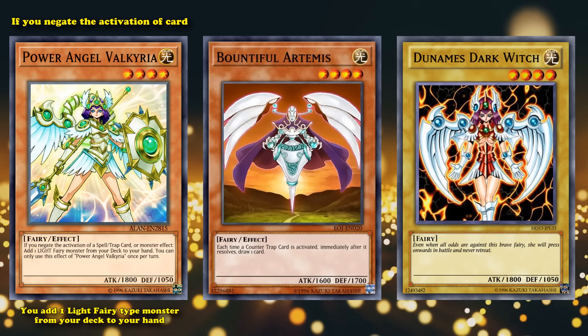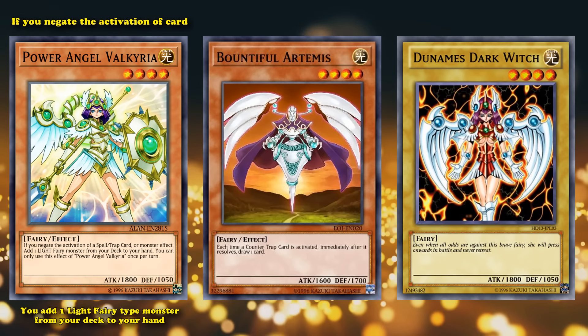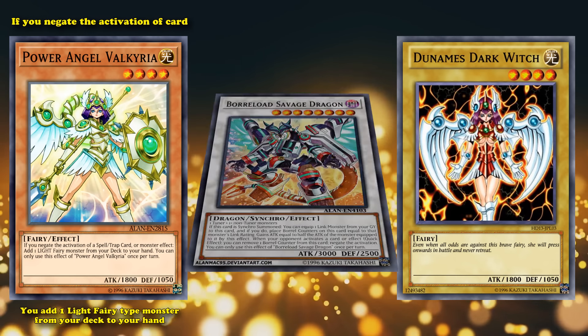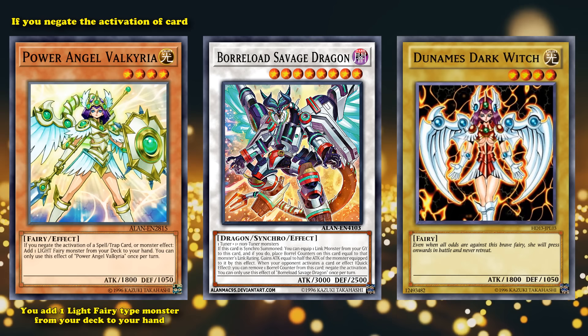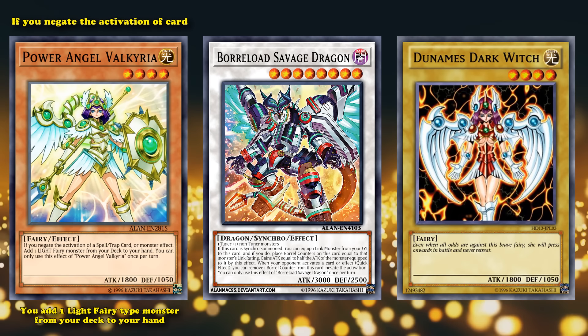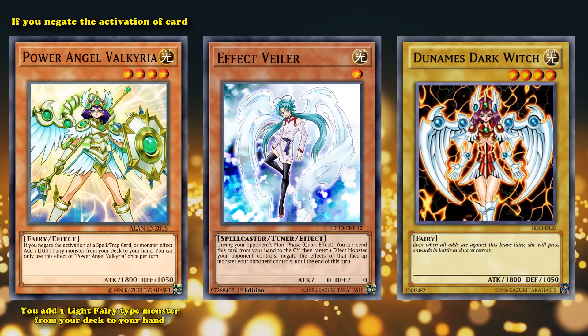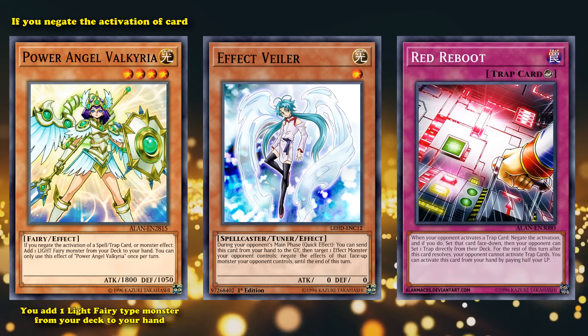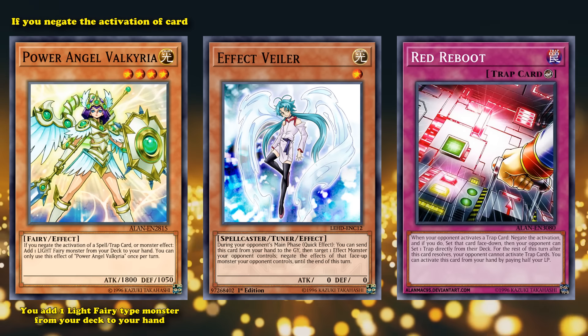This is one of the few counter fairies which doesn't specifically require a counter trap card to be activated, so you can gain the advantage if you just negate effects with monster effects or any other way — just as long as you negate the activation of the card, and not just negate the card itself with something like Effect Veiler. If you only use counter trap cards you don't have to worry about it, because pretty much all of them negate the activation.